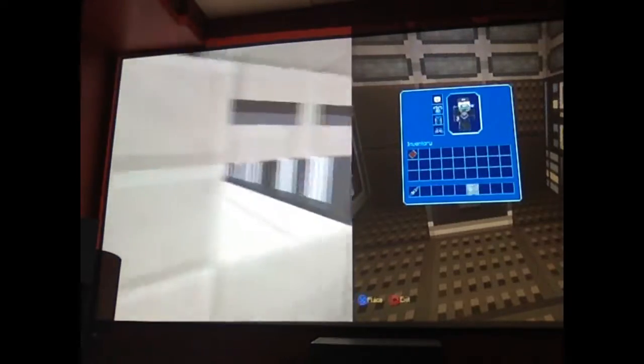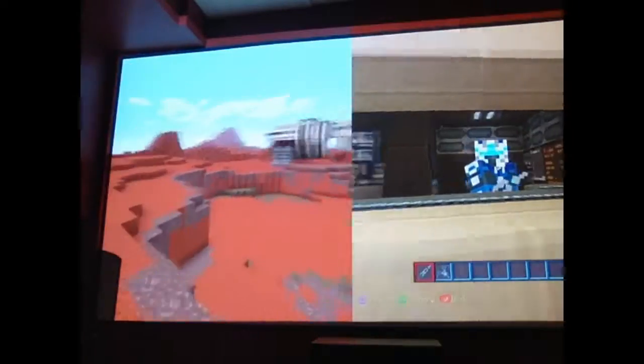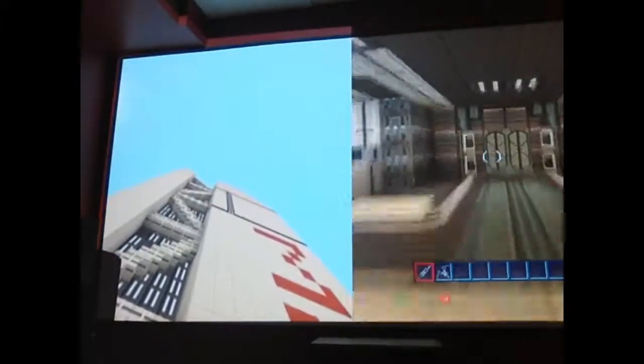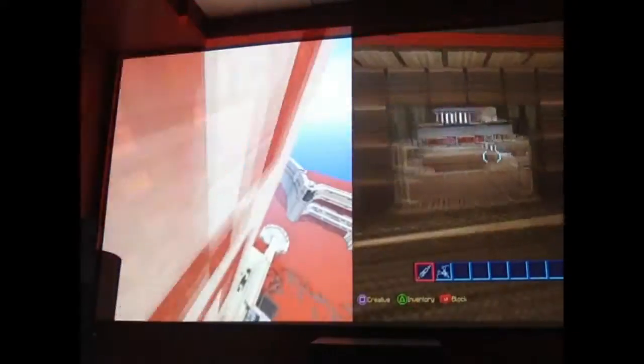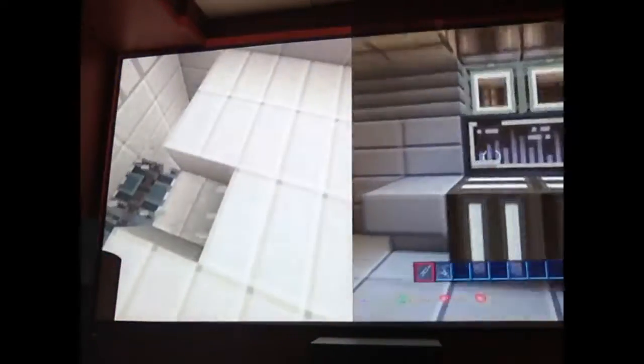We have some stuff going all the way down there and then we have this right here — it's like a rocket ship. There's a command center, and then we have this building right here too.